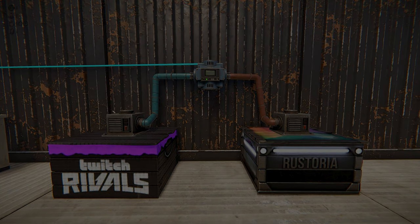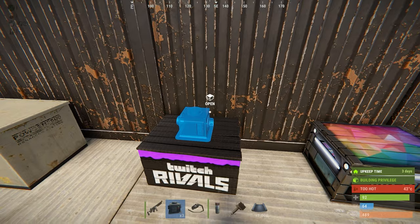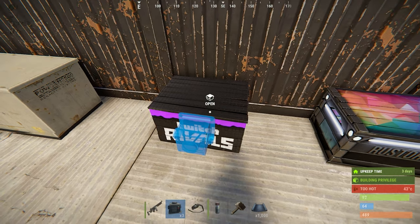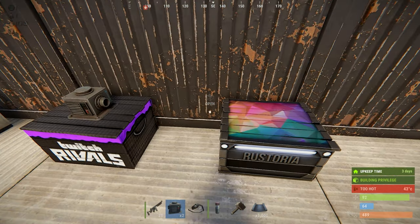In this sample, we are moving wood from one box to another. To set this up, place a storage adapter on both small boxes. Note that the storage adapters have storage in and out ports and can be placed in different spots on the boxes. This is to avoid issues placing adapters in tight bases and tough to reach places.